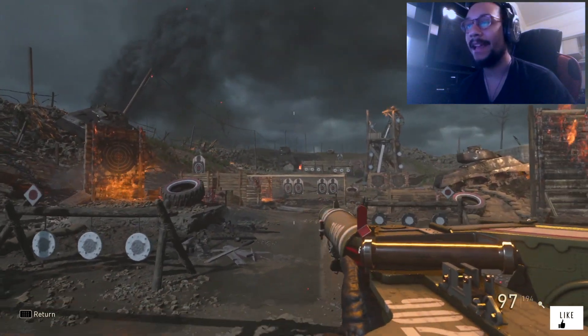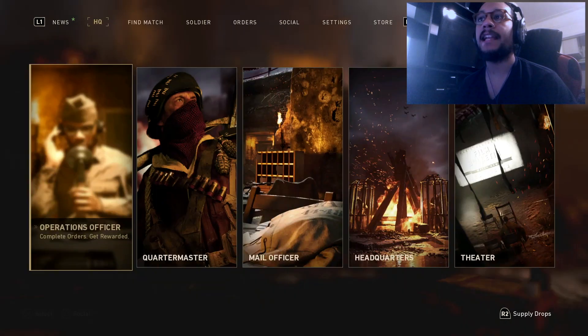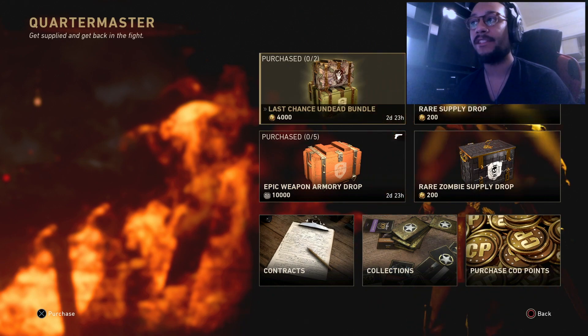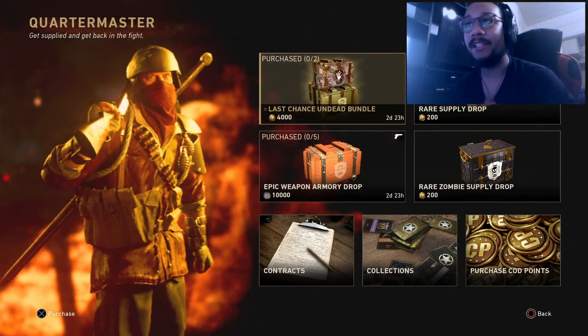That's about it for today — there are really no new contracts or orders aside from the ones I just pointed out. If you're interested, you can go into the Quartermaster: there is an Epic Weapon Armory Drop for 10,000 Armory Credits, and a Last Chance Undead Bribe bundle available today as well. That is the weapon order for today — hope you guys enjoy the information.